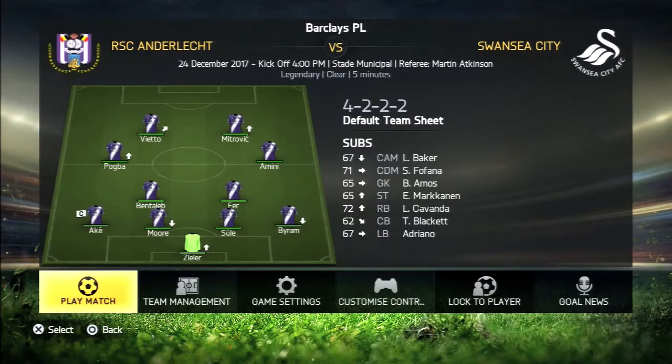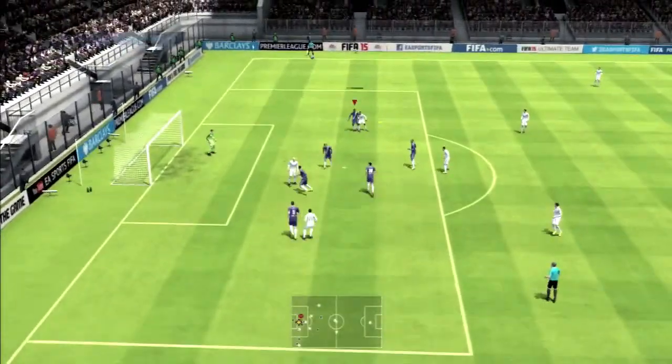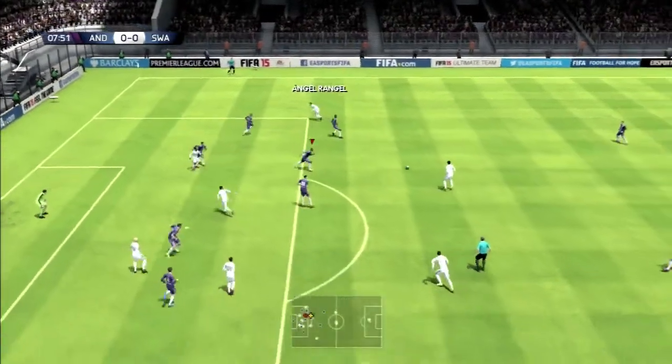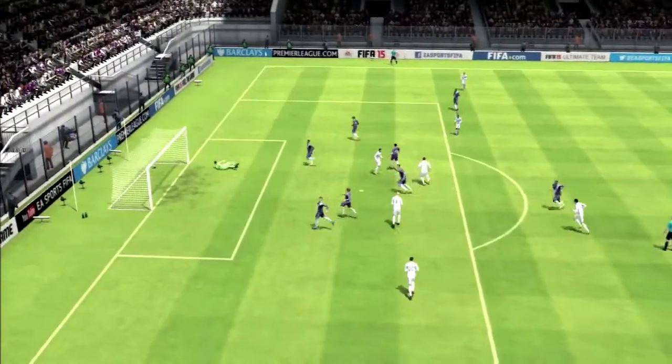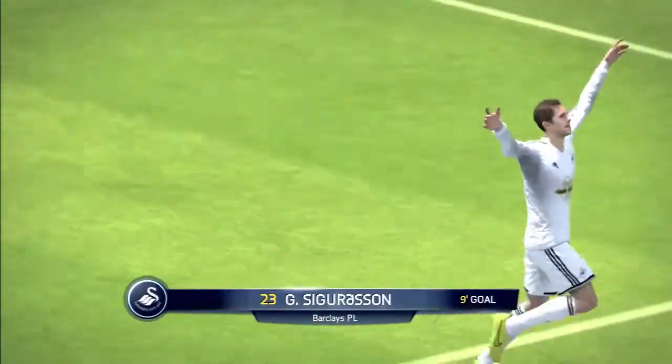Now we go into a game against Swansea City, a very crucial game as we really cannot afford to drop any more points this episode. Swansea on the attack — Taylor whips in the cross, it falls to Angel Rangel, Rangel passes it off to Kim Suk-young, who gives off to Gylfi Sigurdsson, and he strikes it — oh, it's a wonder goal by Sigurdsson!